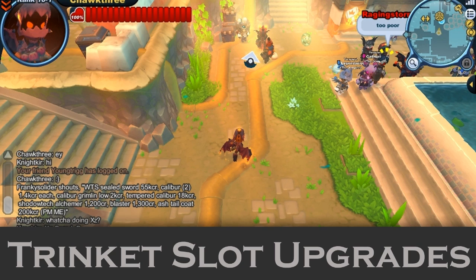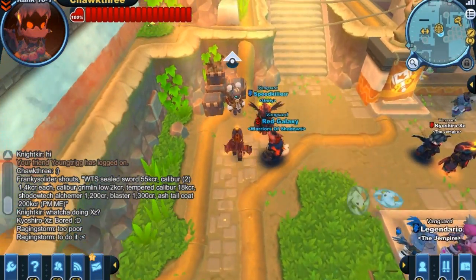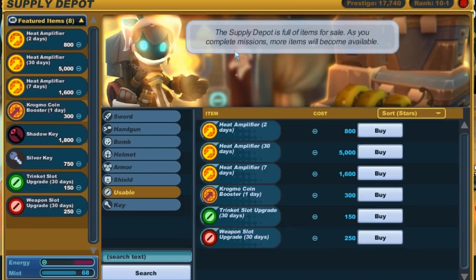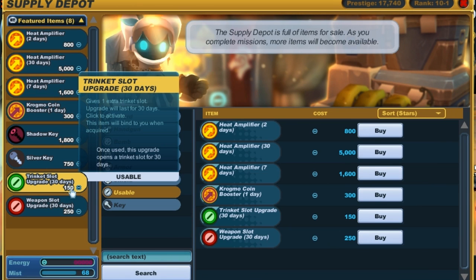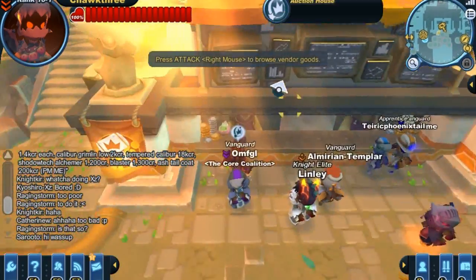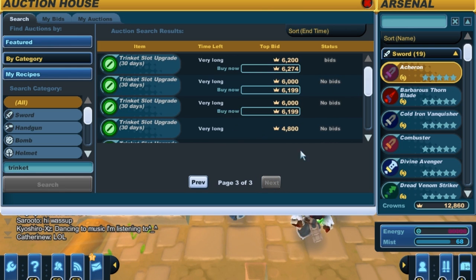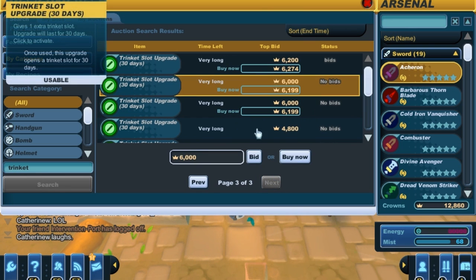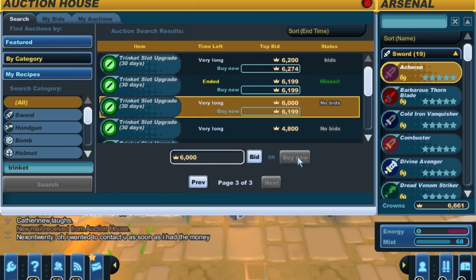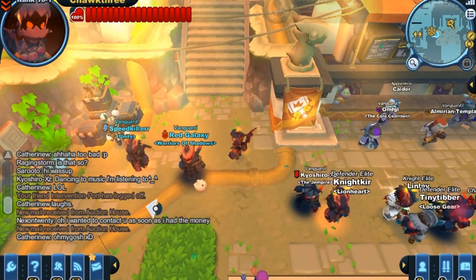There's kind of an annoying side to Heart Pendants and other trinkets — you have to buy trinket slot upgrades every month to be able to equip them. Trinket slot upgrades can be bought at the Supply Depot for 150 CE, but that is definitely not the best price in town. If you waltz over to the auction house, players price these much more reasonably. Searching 'trinket' and going to one of the later pages, you'll find a pretty decent price of around 6,000 to 7,000 crowns, which is much better than shelling out 150 CE.